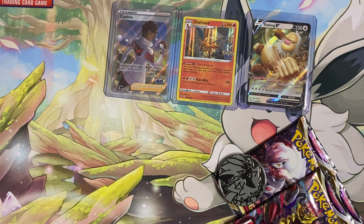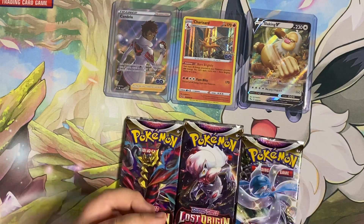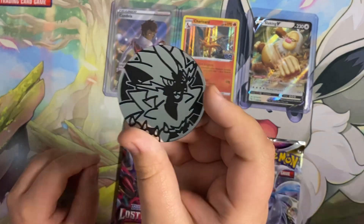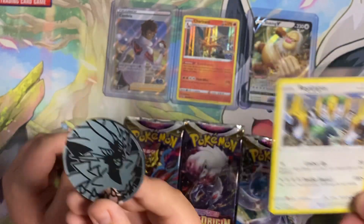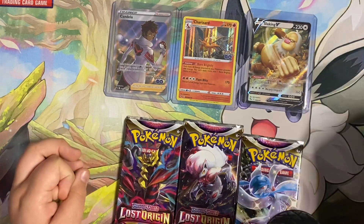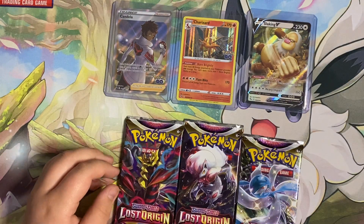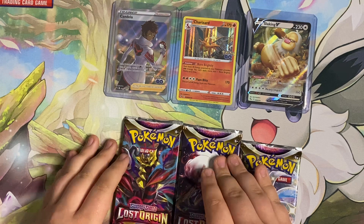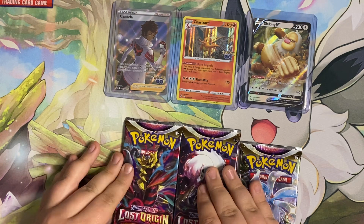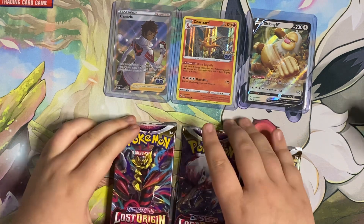Before you start, we're going to show them this black star promo of Regigigas — Regigigas black star promo — and the coin. If you know who that coin is of, please leave it in the comments below. If you're trying to get the alternate art, your Giratina — okay, pack number one of Lost Origins.